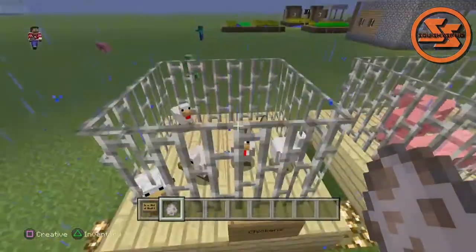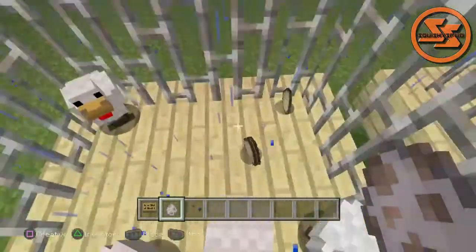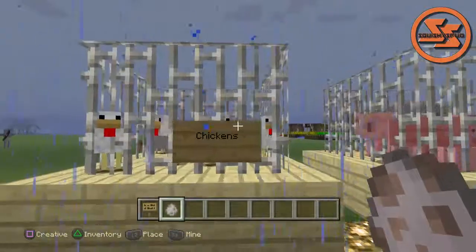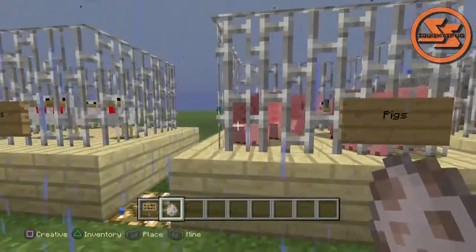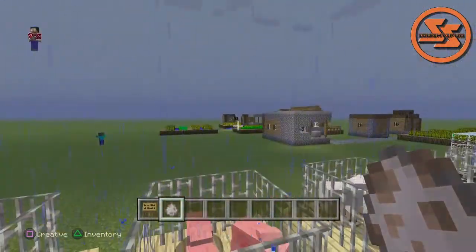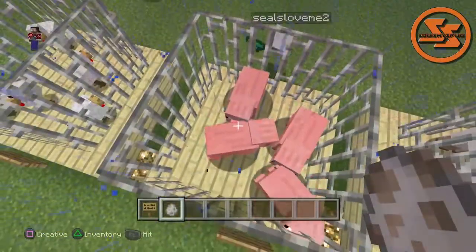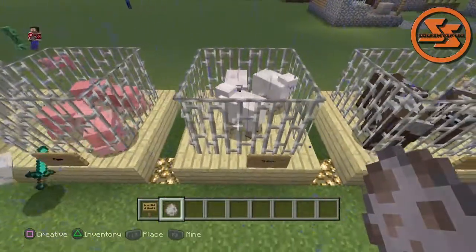Moving on to our animals — these are the chickens. They're already laying eggs. For those that don't know, if you pick up their eggs and throw them, there's a one in four chance you'll get a baby chicken. Just a survival tip. Next to the piggies — they don't lay eggs, they don't do anything cool. But you get food from them, so they're a little bit more important than sheep.